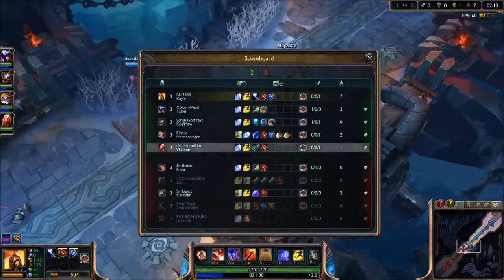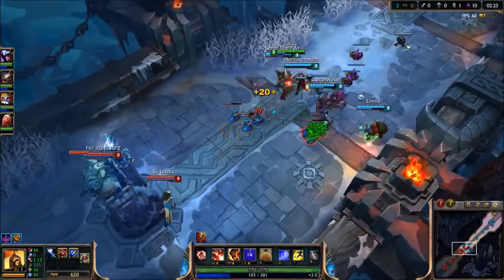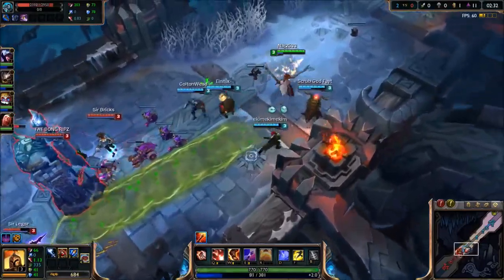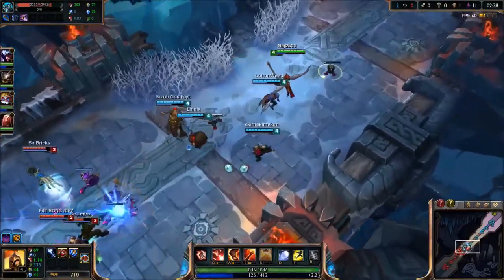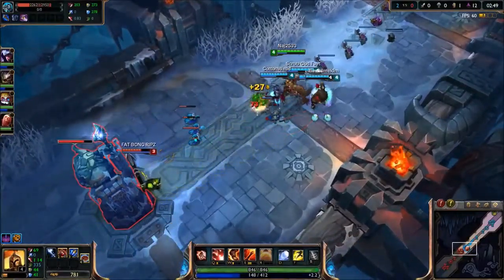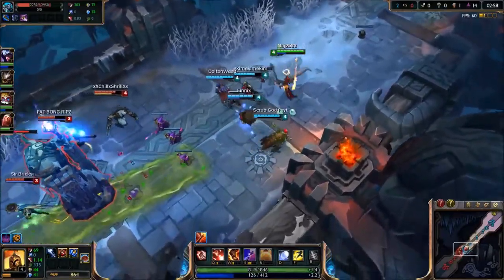Summoner spells — Heimer's is heal. Most people are running flash. We have a good team comp overall, it could be a lot worse. There's Jarvan. So let's just try and get our ED up. I'm going to be maxing E first, Q second, then W at the end. Because I'm going to go AD Kale, I'm going to try and get the most range I can and build Hurricane on her. Kassadin definitely counters most of us, except Talon.